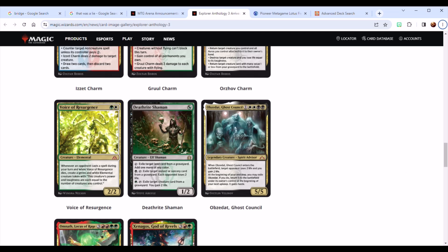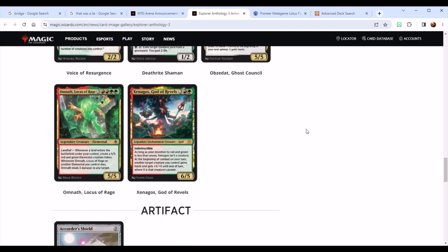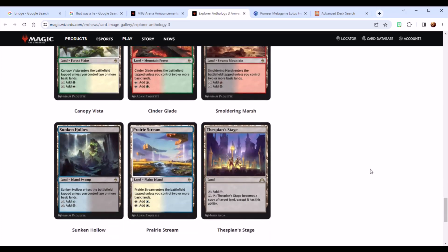Voice of Resurgence actually sees a fair amount of play — just under 50 decks that I found. And Xenagos is actually in just under 100 of those same-style Creativity decks mentioned earlier. Then we've got things like Shield, which sees no play. The only thing I can really say there is it's another zero casting cost card for the Gobble decks, but that's about it. We talked about the lands.